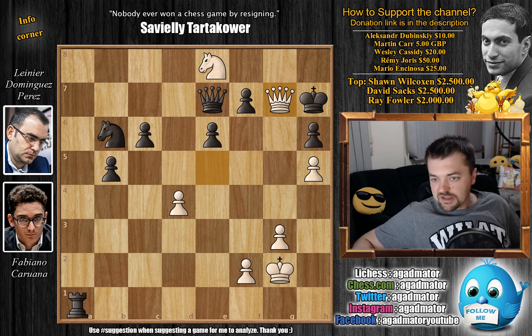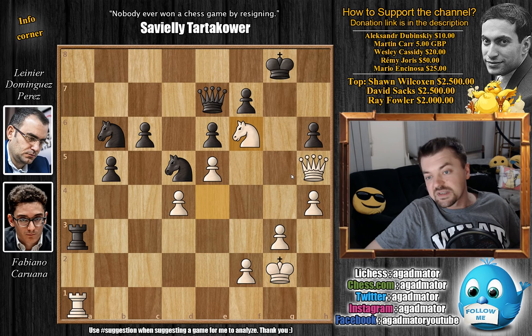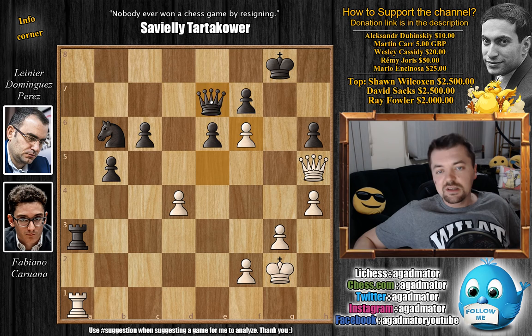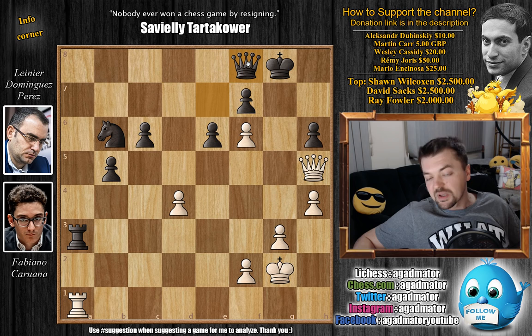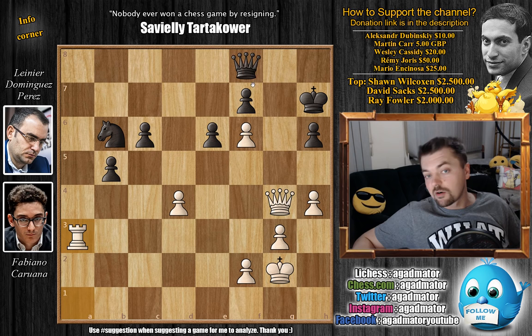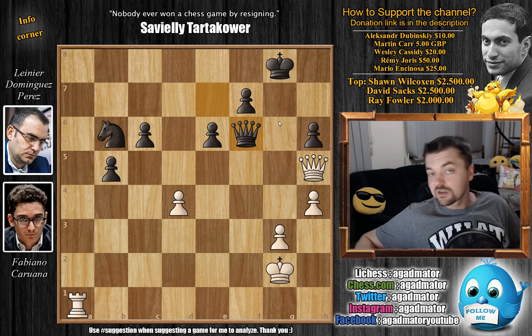After rook to a3, Caruana played knight captures on h6. We have pawn captures on h6, and only now knight to f6 check. Knight captures, e captures on f6, and if you continue with queen to f8 — wanting to keep an eye on both the h6 pawn and the rook — you don't capture the rook first, because after capturing on h6 the queen can return to f8 and defend the checkmate. What you want is queen g4 check, and only after the king moves do you capture, so the queen can no longer return because queen to g7 will be checkmate.